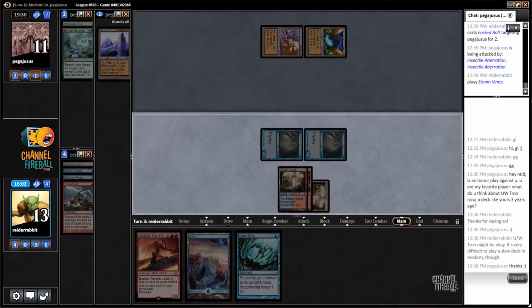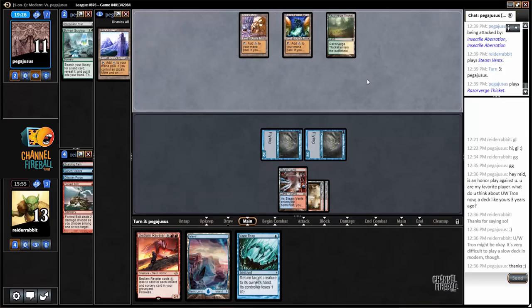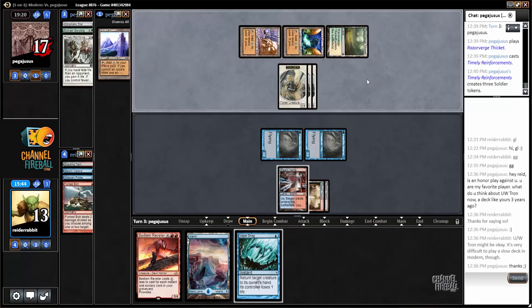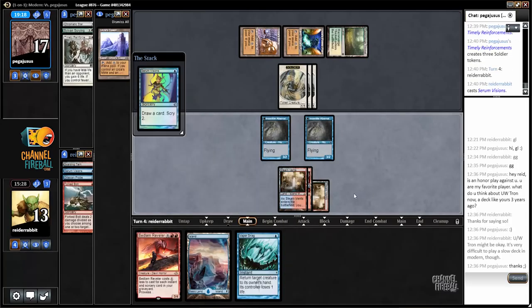If I play it untapped, it plays around my opponent drawing Timely Reinforcements exactly this turn. But there could be a scenario where I end up racing the Thragtusk and the Beast, so I'm going to play it tapped actually. Sure enough, Razorbridge Thicket. My opponent actually drew Timely Reinforcements that turn — if I'd played the Spellskite untapped, man. But it's not that bad, because it means the Delver's not getting Pathed this turn. I should have considered Vaporsnagging end of turn just in case I wanted to play the Reveler. Just didn't think carefully enough about it.